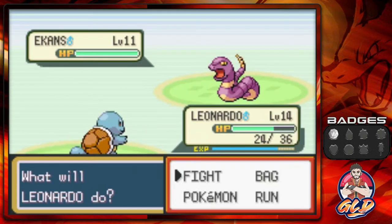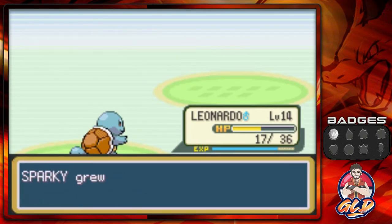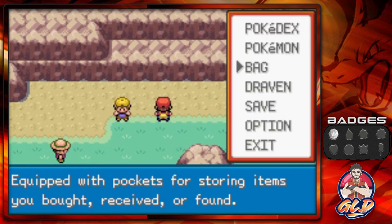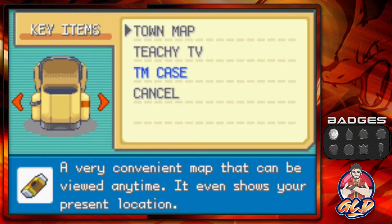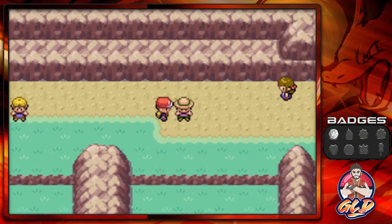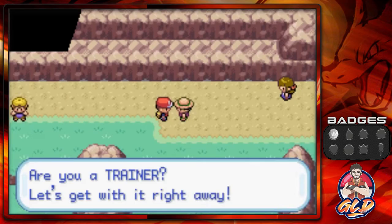We're speeding through the switch training because Ekans is a bit of a pest. Sparky has grown to level 8 and learned Thunder Wave. We're going to have to wait on that battle against the level 14 Spearow, so let's heal up our pokemon. There's a Bug Catcher — it's much easier to battle those.